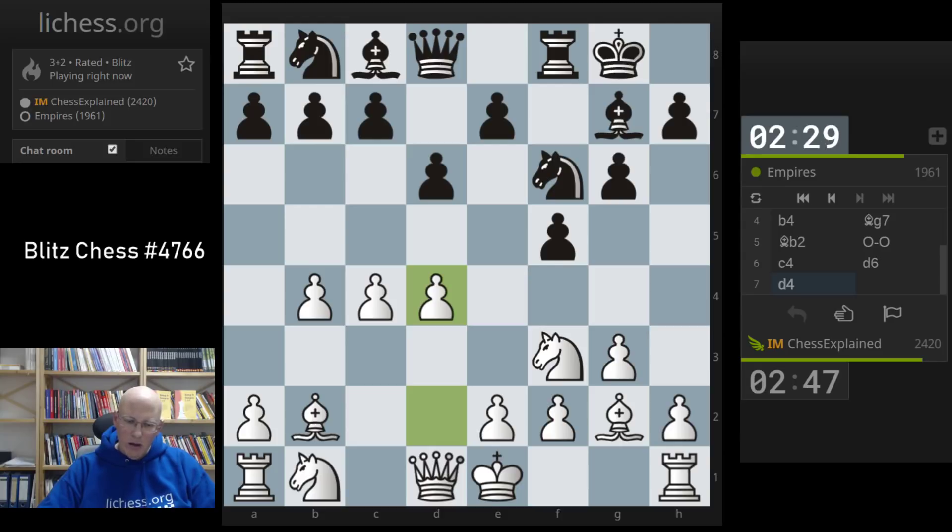Probably queen b3 is correct, yeah. Do we go b5 now or a3? A3 is a bit slow, let's go b5.